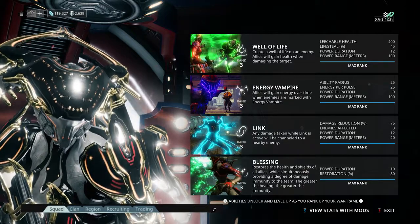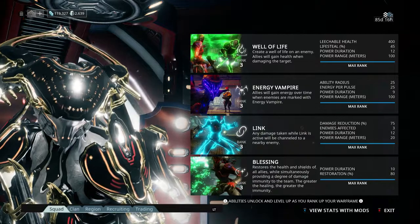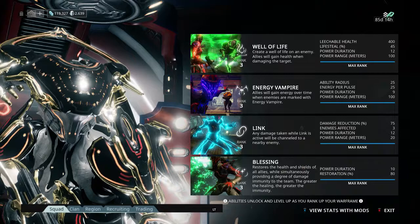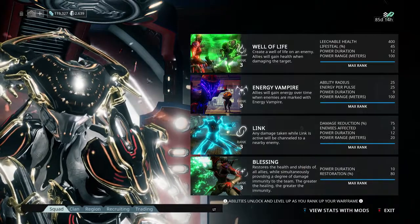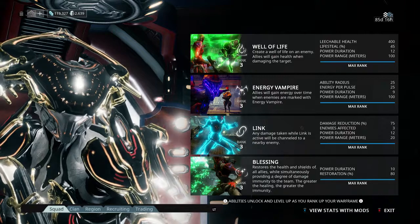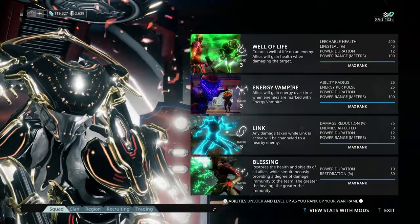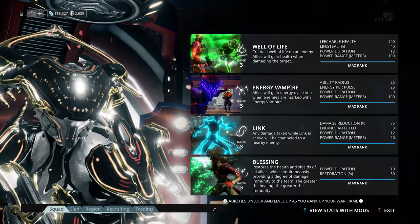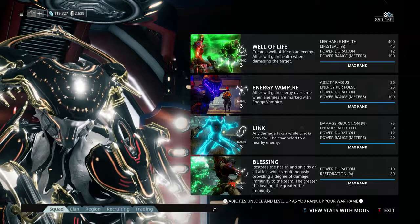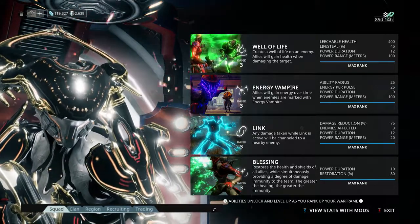Energy Vampire — this is her best ability, at least to me, and for many people. It gives you energy. At max strength, just base, it gives you 100 energy — 25 per pulse, and it pulses 4 times. In our case it's going to be around 4 seconds to pulse 4 times at default, though the tooltip says 9 seconds and I'm not entirely sure about that.